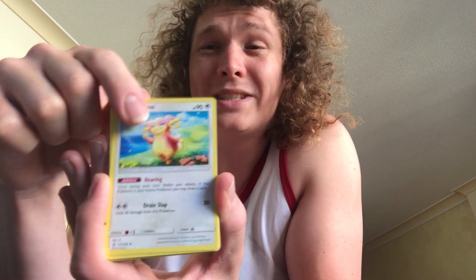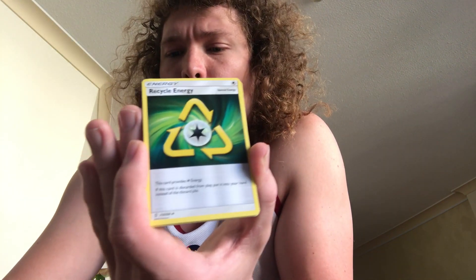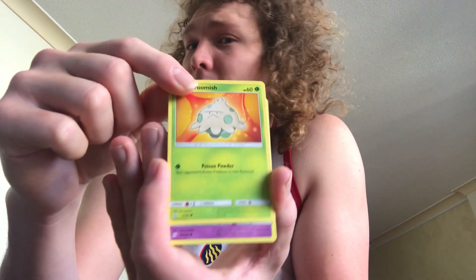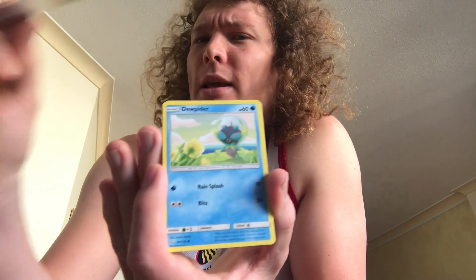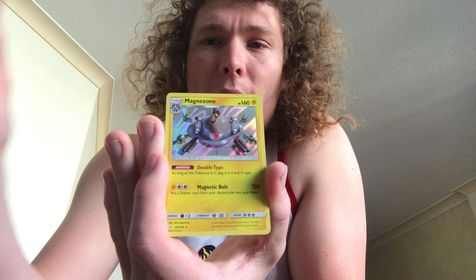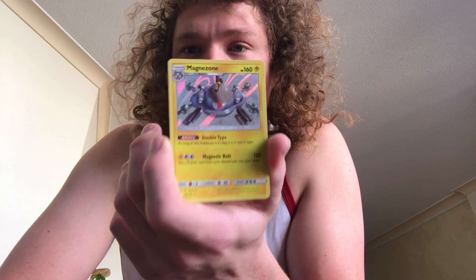Next, I'm going to go with the Mew and Mewtwo — fingers crossed for this one. We've got an Energy. Then we've got an Ordino, a Thunderous — oh, that's a really cool card actually, I like that. Then we've got a Recycle Energy, a Cubone, Dridogon again, Shremish again, Drifloon again, Dupida again. Then we've got a Reverse Holo Litwick and a Holo Magnezone. That's very cool, I like the look of that. That's awesome.